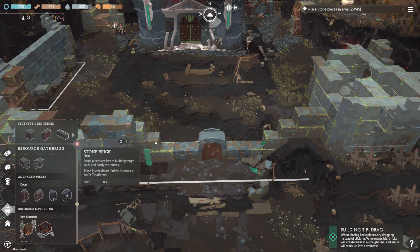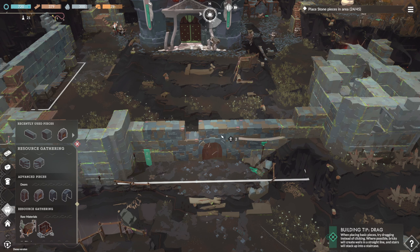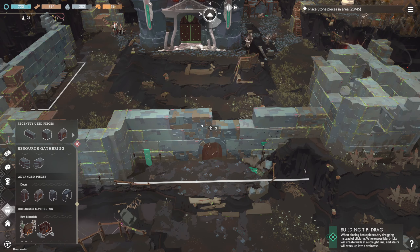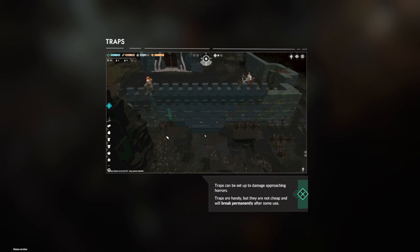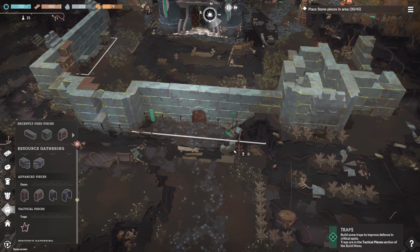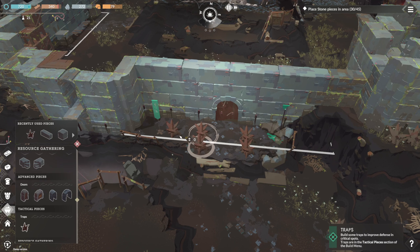These walls are firm. This is so creepy — I've never described a wall as firm before. We could use some traps around our walls. It's creeping me out. Let's get some traps. Are those traps firm as well? Are these just normal traps? Normal traps — no creepy words attached.